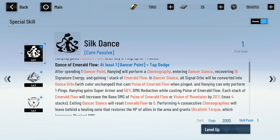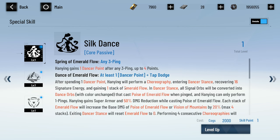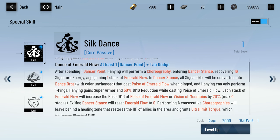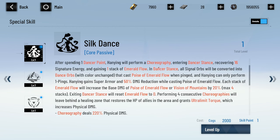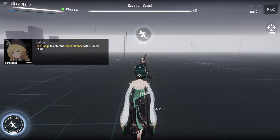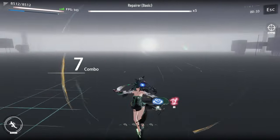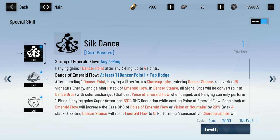Dancer of Emerald Flow — after any three-ping with at least one dancer point, tap dodge. Hanyin will perform a choreography entering dancer stance, recovering 16 signature energy and gaining one stack of Emerald Flow. So you dodge into dancer stance and can ping. If you stack this up to four — four three-pings — you gain 16 energy each time you spend one dancer point.